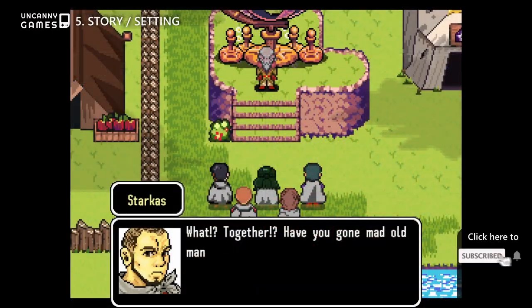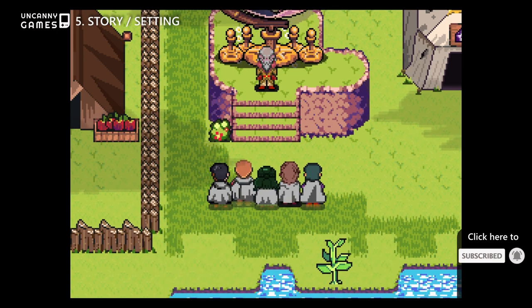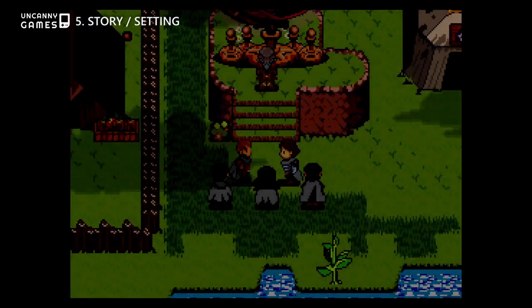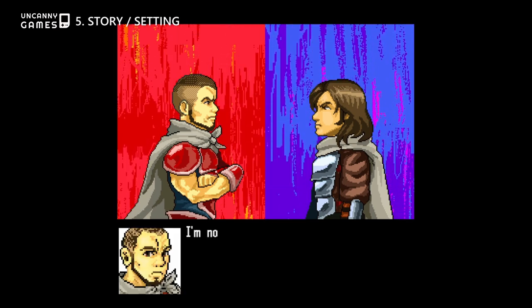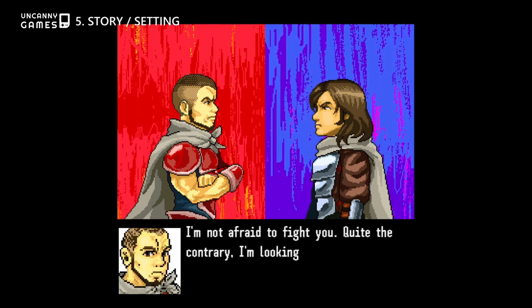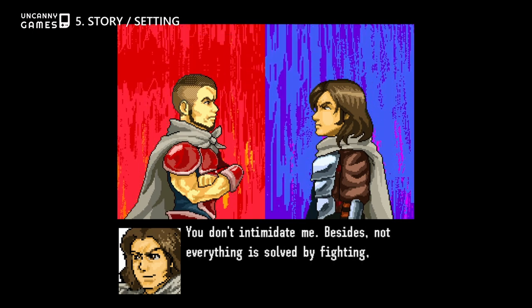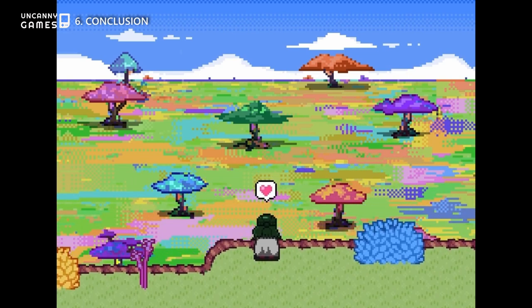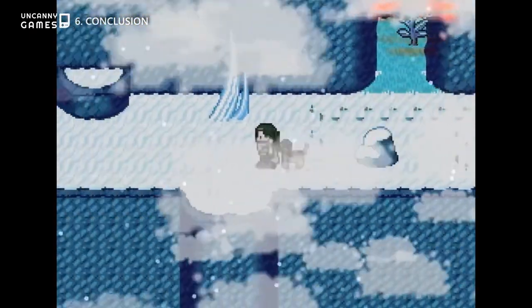Mana Finder has a lengthy and intriguing story, and although the story is mainly a linear one, there are some key dialogue decisions later on in the game which will affect the progress of the plot. Not to mention, the story and gameplay elements tie in with each other to some degree. Mana Finder may seem like yet another JRPG clone amongst a sea of RPG maker releases this year.